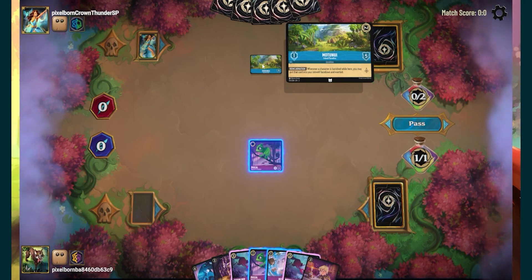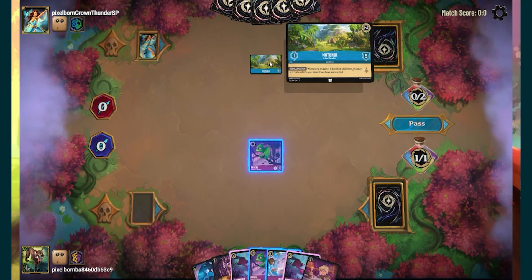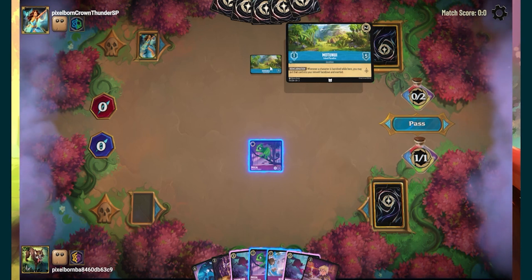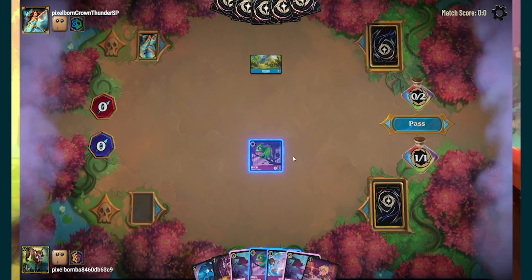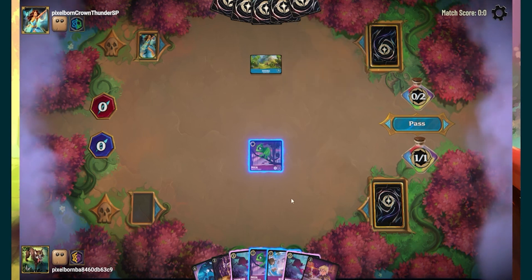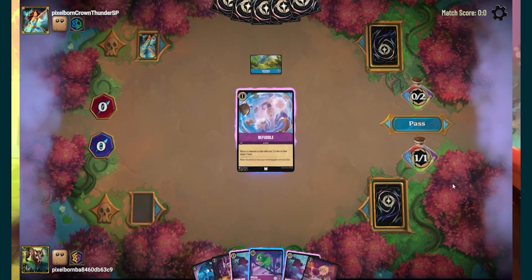I still need to figure out how locations really work — how you move characters into locations. I need to research how that all works before I start my full discussion on each color in Lorcana. He's playing Emerald Sapphire, which is very interesting. Sapphire from post Into the Inklands has a very unique new mechanic.